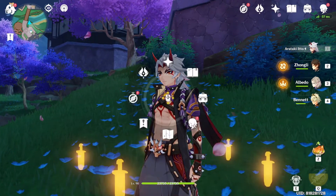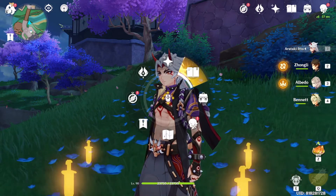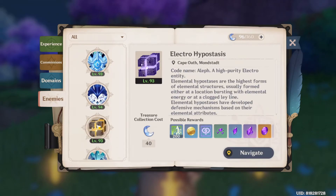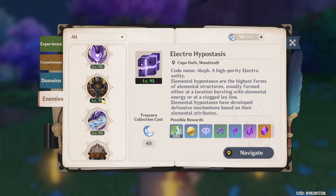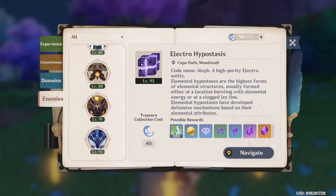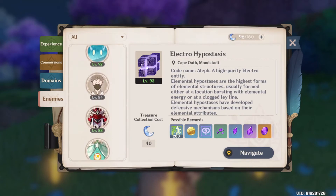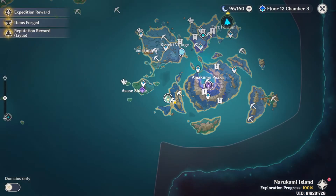For her talent materials, Shinobu is going to need a load of Spectral Materials from Spectres to max her out. She needs the Elegance Book from the Violet Court domain, which is every Tuesday, Friday, and Sunday. And finally, you're going to need Tears of the Calamitous God from the end of the Narukami Island: Taishan Mansion domain.